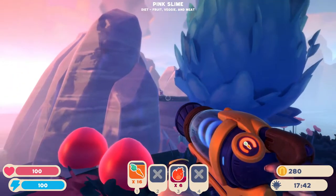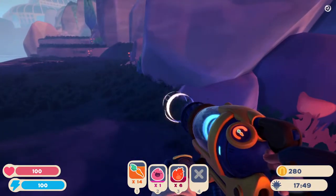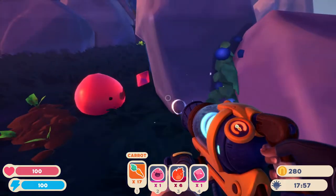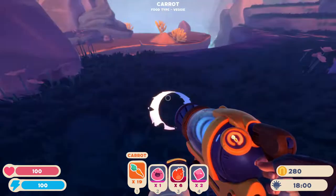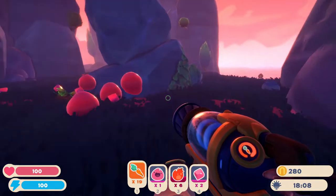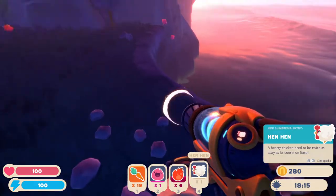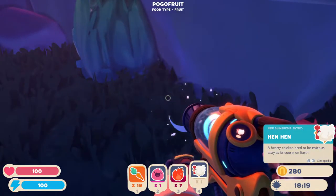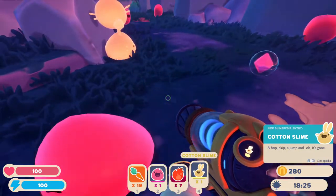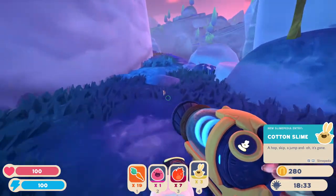I do see a warning over there. I wonder how many pink slimes we should have. I wonder if that was a gold slime — it disappeared. Give me your plort please, thank you. We've gotten some food. I just need to see if there's anything else out here. Chickens! We need a chicken — that's a hen hen! Oh goodbye chicken — we need these things! A cotton slime — a hop, a skip, and a jump. Oh it's gone.